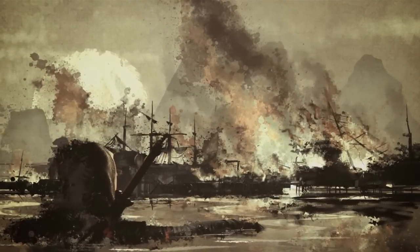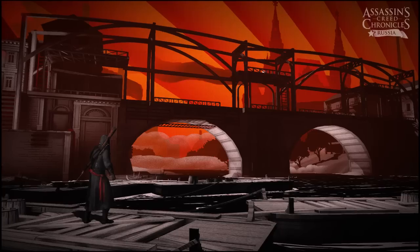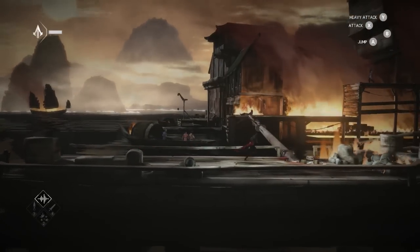Each chronicle has its own unique art style reflecting the era it's set in, from the sweeping Chinese ink strokes of Xiao Jun's chronicle to the lithographic look of India to the propaganda art style of Russia, giving each section its own individual feel.